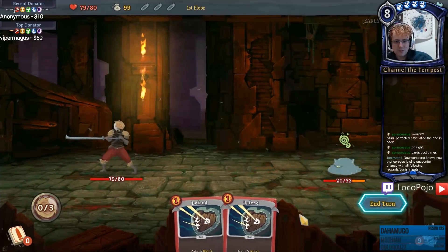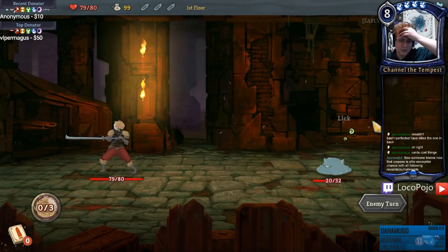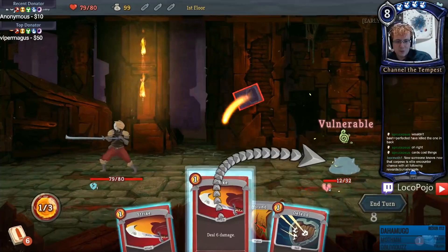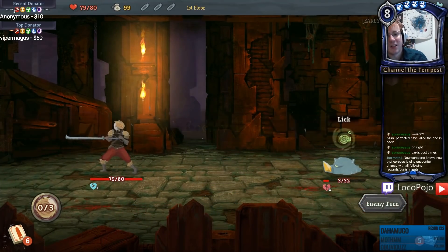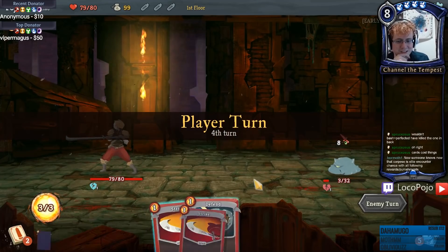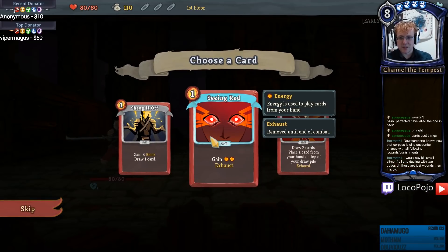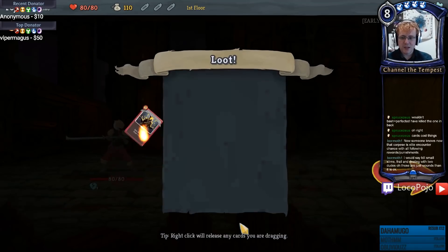Strike there, strike there, strike there. Debuffs get applied and that decreases our ability to generate armor. But it looks like he's continuing to apply debuffs, so we can really make that work for us. Any turn where they apply debuffs is a really good turn for us because we're just trying to kill them before the debuffs make any sense. All right, card-wise we got Seeing Red, we have Shrug It Off.